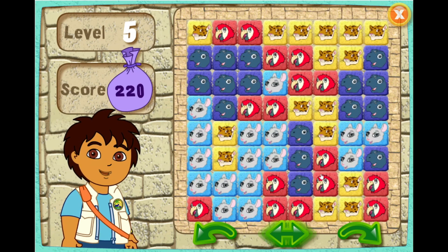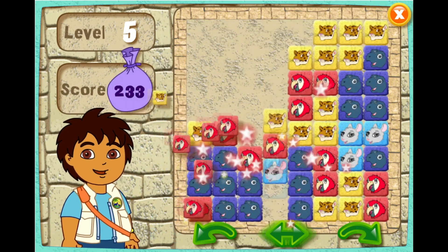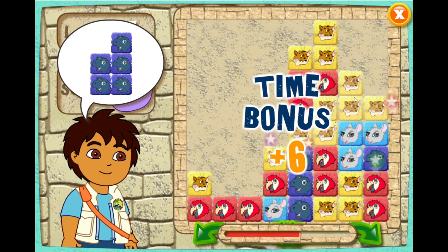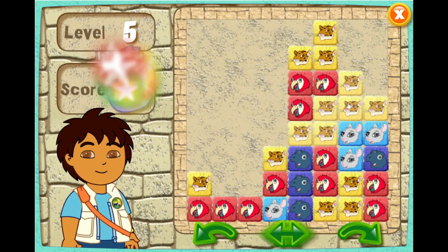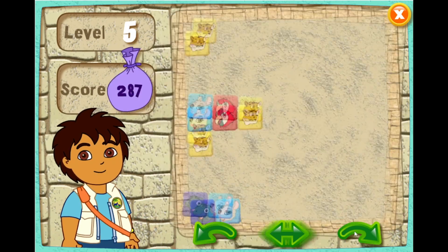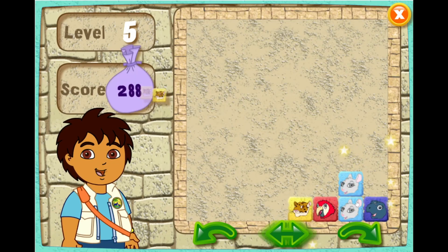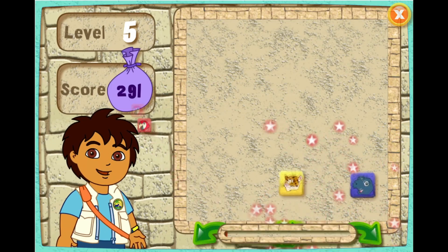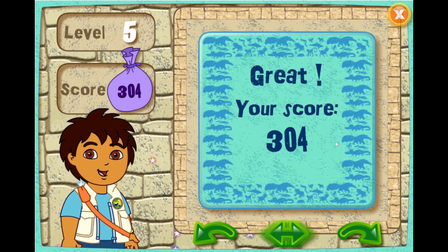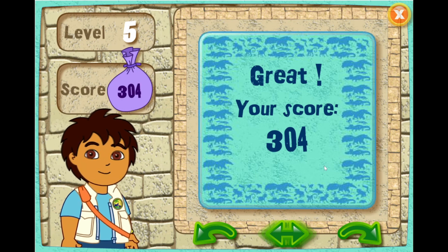Here's your puzzle. Ready, set, go! You're doing great! Help me find these blocks in the puzzle. You're good at this! All right! Let's do the puzzle this way. You got it! You're fast! All right! You did great! Let's keep playing. Click on the arrow to play the next level.